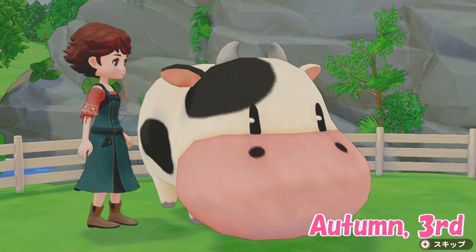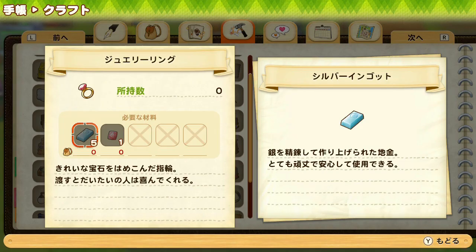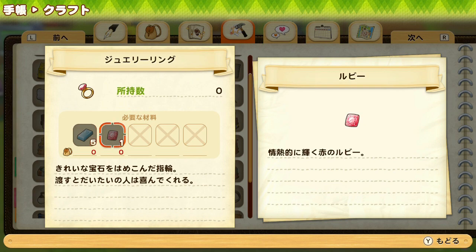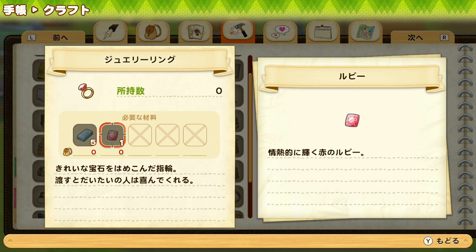Bridget's birthday is on the 3rd of autumn and her favorite gift is the jewelry ring. You will unlock its recipe already at communication level 2 and you will need five silver ingots and one ruby to craft it. Silver is super easy to get since you can find it in the first mine, and from the second mine its spawning probability is even higher. As for ruby, you can find it on very low levels in the second mine and later in the third mine, but this one was a bit trickier to find in the beginning.